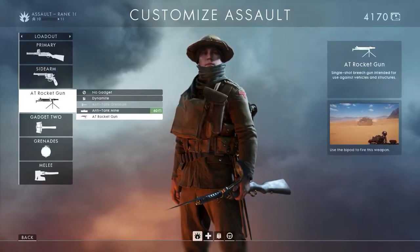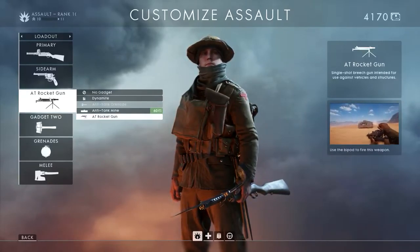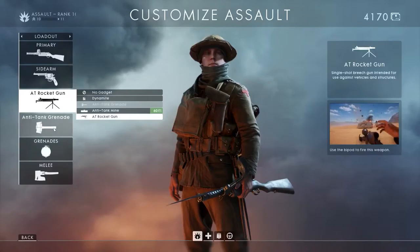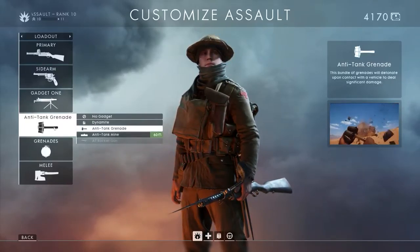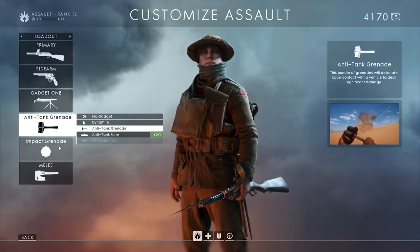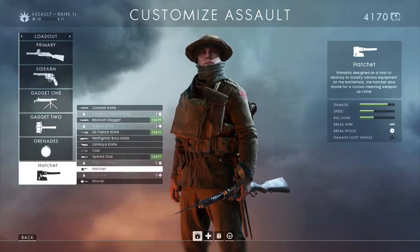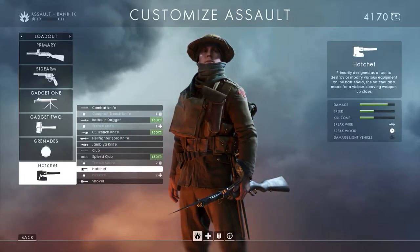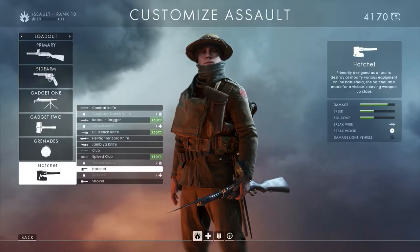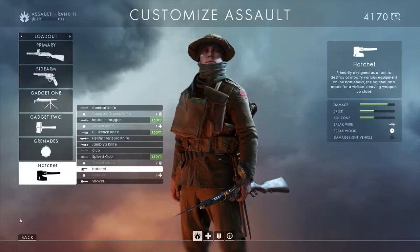Then you've got your gadgets. For an assault class you're going to be looking to take down vehicles, so I've gone with the AT rocket gun. You've also got anti-tank mines, dynamite, etc. Then you've got your second gadget — I've gone with anti-tank grenades here. The options for gadget one and gadget two are the same; you just choose two from the drop-down menus. Then you've got your grenades — quite self-explanatory. Then you've got your melee weapons. All you're really choosing here is the type of animation you want when you use a melee weapon, because they all do the same thing — they all kill someone.